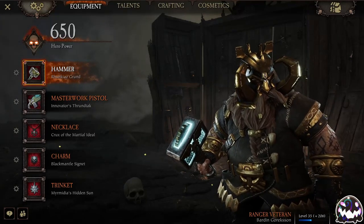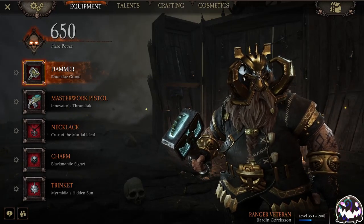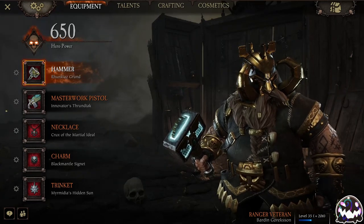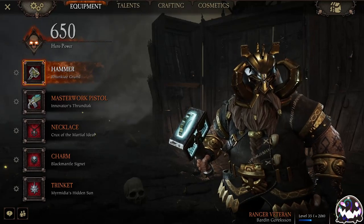Today we're going to be hopping into Cata Quick Play with Ranger Veteran using One-Handed Hammer and Masterwork Pistol. Before we jump in, we're just going to talk through the build I'm running and why I'm running it. We're not going to go super into detail with properties because we just don't really have the time for that.